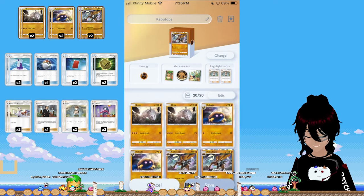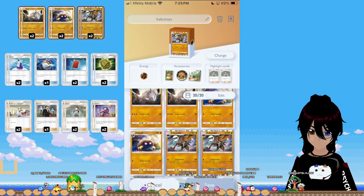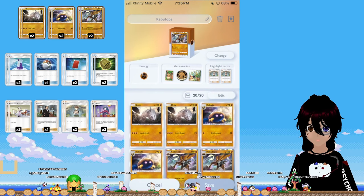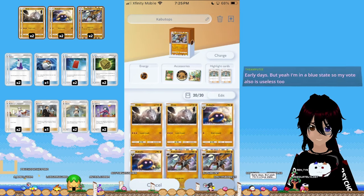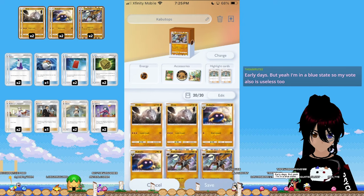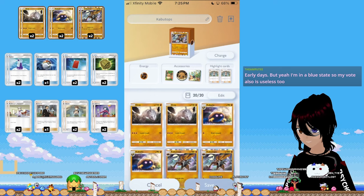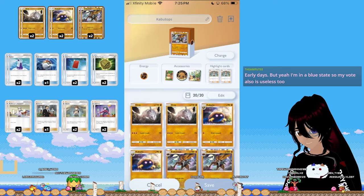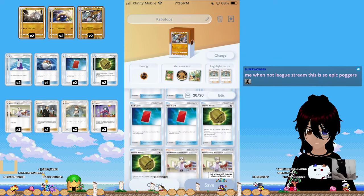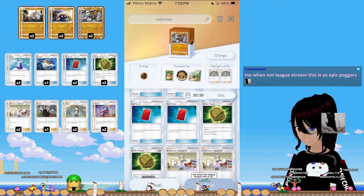The way this deck works is that in this game, you are guaranteed to have a basic Pokemon in your hand in every battle. This deck only has one basic Pokemon in it, and that's Onix, because Kabuto does not count as a basic Pokemon — it evolves from the Dome Fossil, and fossils count as trainer cards.